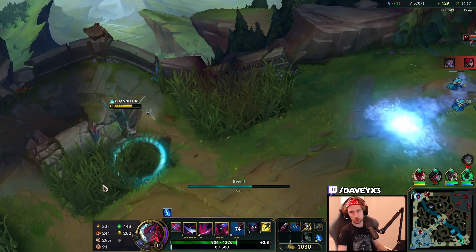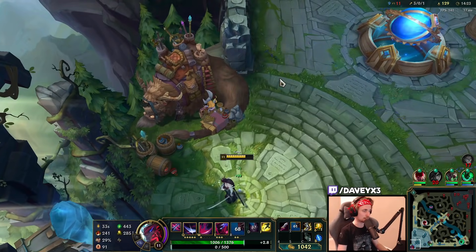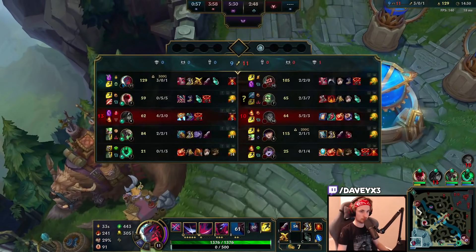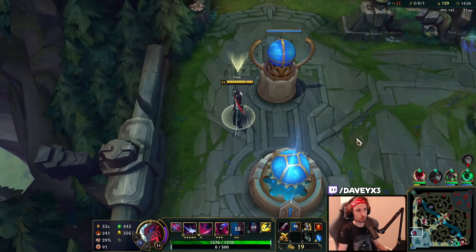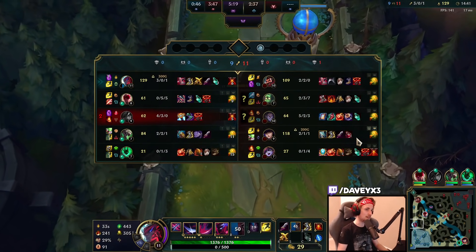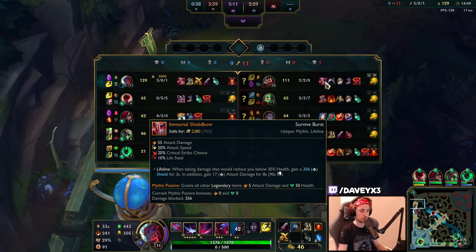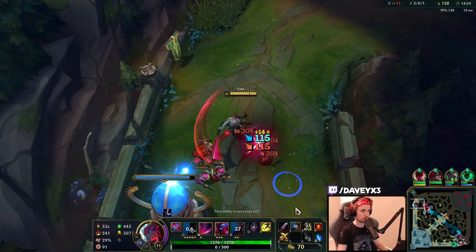The circle around Yone is the Lethal Tempo - if you get fully stacked Lethal Tempo, that's where you see the circle. The next item for Yone is kind of situational. Usually when you play Yone you want to go for Infinity Edge as the second item. But depending on the game - we are playing against Graves right now, which is definitely going for a lot of healing items. That is where you want to go for Mortal Reminder, so you can actually counter that.